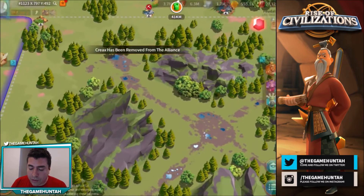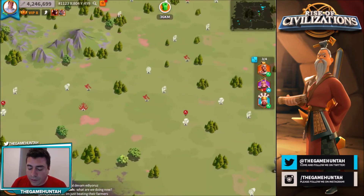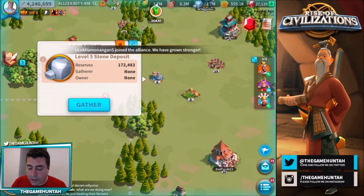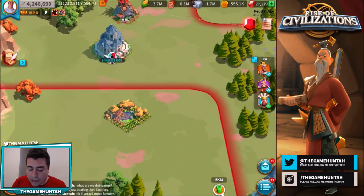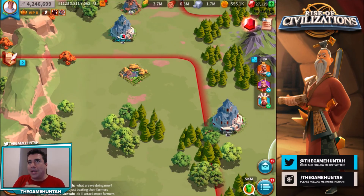Let's see if we can get somebody else — another farmer. We got one right there getting some resources, and here's another one. We're gonna move really fast over there. It's a seven-minute march — that's a lot. Let's keep moving forward and we can continue once we get close to this interesting target.